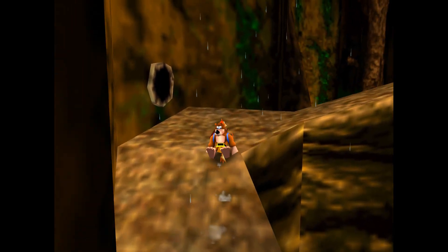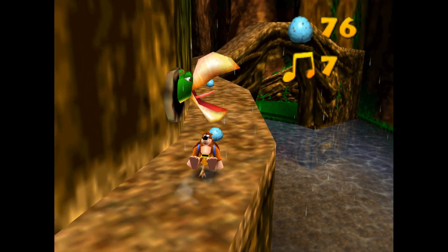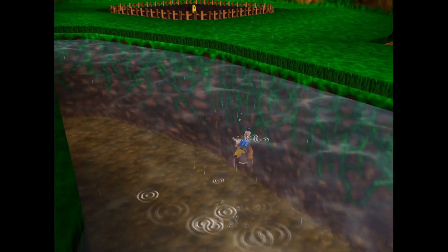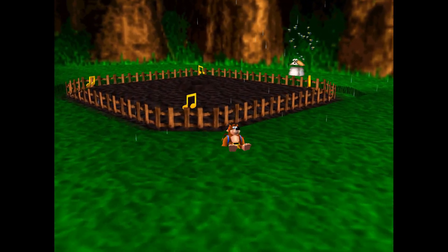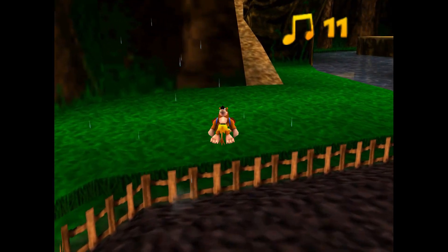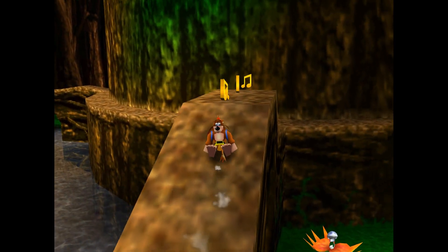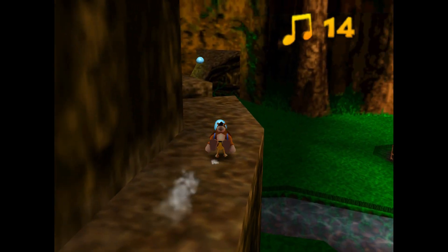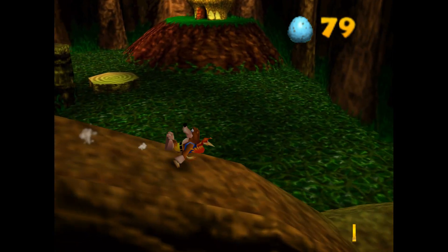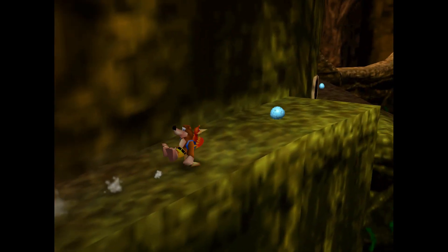Keeping that in mind, I'm going to start running around collecting all the notes in springtime. Springtime on Click Clock Wood has 20 notes in it. In this clip, I don't move on to the next season until I've collected all the notes in that season — it's efficient for the tutorial, but also it's a really bad feeling to get down to the last five notes and not know which season they're in, forcing you to explore the map four separate times.